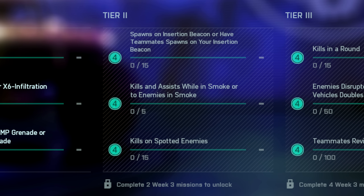Moving over to Tier 2 we have spawns on insertion beacons or have teammates spawn on your own insertion beacon, so it looks like a week to be playing recon in Redacted. 5 kills and assists while in smoke or 2 enemies within smoke, and then 15 kills on spotted enemies.